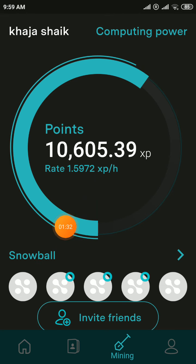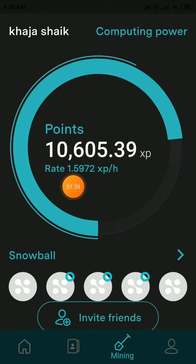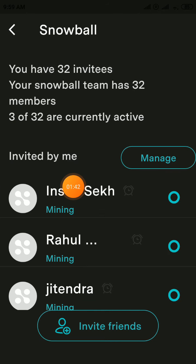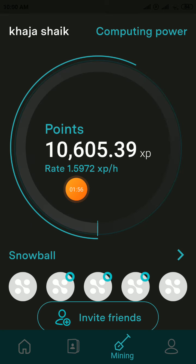When you join a group, the Snowball option activates group mining. When you are included in group mining, you will get an additional 12 hash power per hour. That's why you must enter my invite code. Then create a password, a 6-digit PIN, and verify the code from your email.